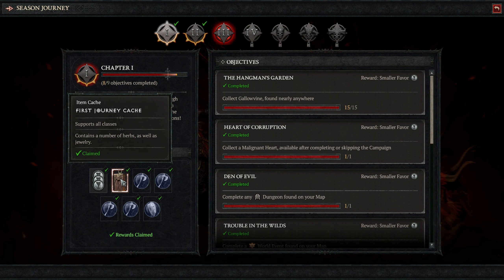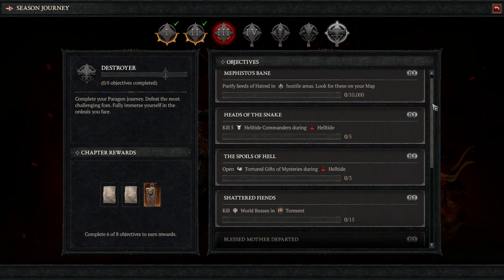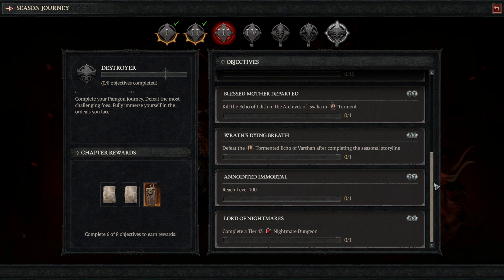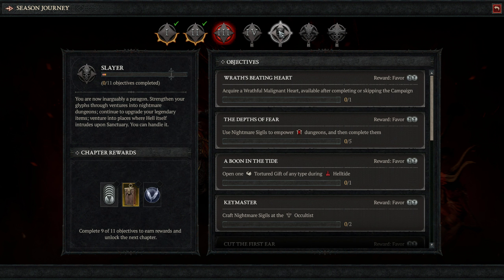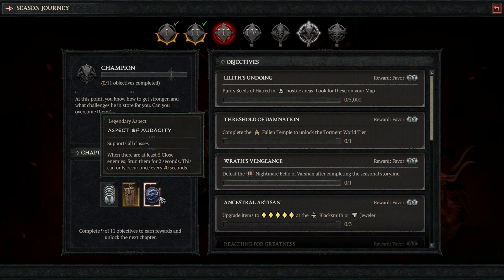Besides gaining Favor, each chapter completed will award us with a cache that can be opened. The first one being a bunch of herbs, and the last one contains jewelry, a number of late game resources, and a scroll of amnesia, which refunds all allocated skill points and paragon points. Looking at the last chapter objectives, they look obtainable, assuming you have the time. I'm not saying that I'm excited to get to level 100 or beat 15 world bosses, but at least completing the objectives isn't entirely skill based. Chapters 1 to 4 award aspects for each class, and the next two after that award neutral aspects. One thing to note is that these aspects are added to the codex, so they aren't only a one-time use.